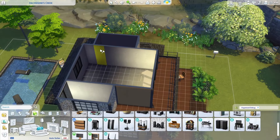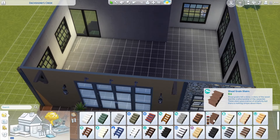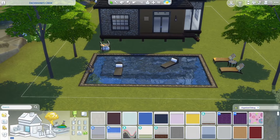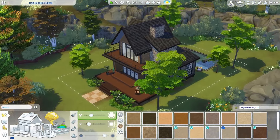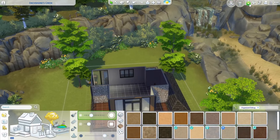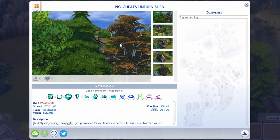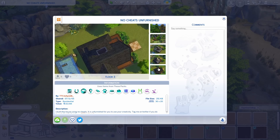I do not think I'm going to furnish the house. I think I'm going to leave it unfurnished for you, but I'm just going to add some stairs real quick. Maybe we can even place the stairs here. I'm just going to add some final touches like the terrain paint. I just added some final touches, some trees, the terrain paint. But this is the house built with no cheats. It's not furnished, but I'm going to upload it to the gallery now for you. So the house is up in the gallery — it's called No Cheats Unfurnished. I used a few packs and it's only $20,000, so feel free to decorate it and tag me on Twitter.